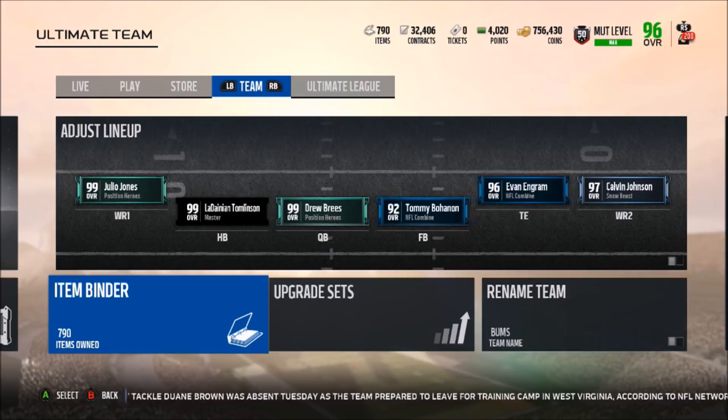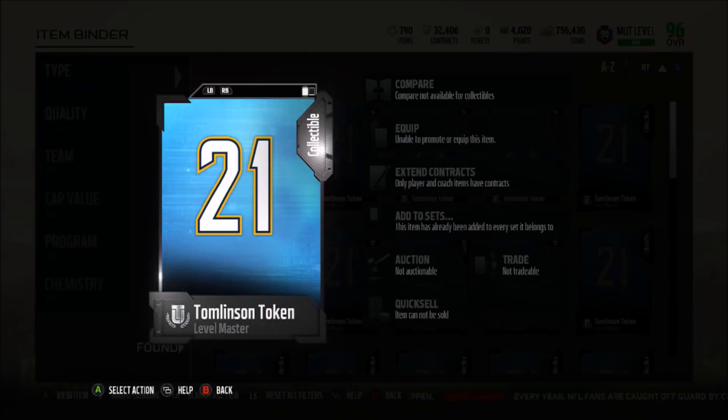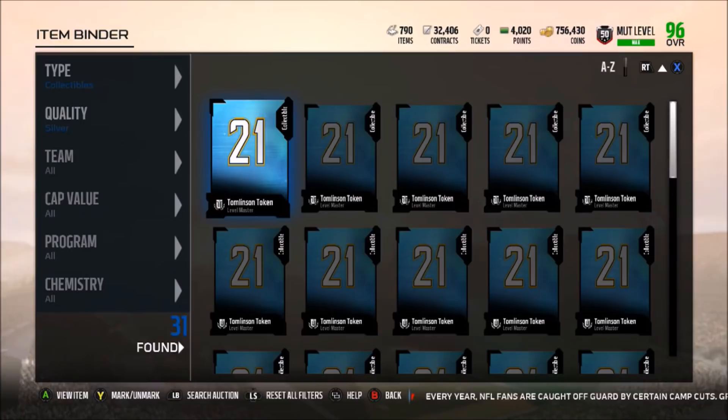Before I show you the NFL Replay player stats, I want your opinion on something — should I stop buying Ladainian Tomlinson tokens? I currently have 31, and for the 98 overall I believe it was 24, but I feel like it's going to be a big jump from 98 to 99 overall. Should I buy more than 30 or stop now? If the set comes out and you need like 50, I'll be behind by quite a few days. You can't quick sell them, so if I buy too many I'm stuck with them. Let me know down below.